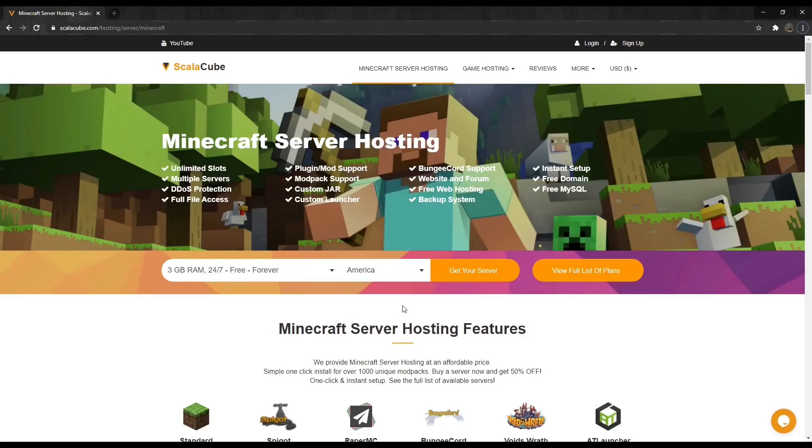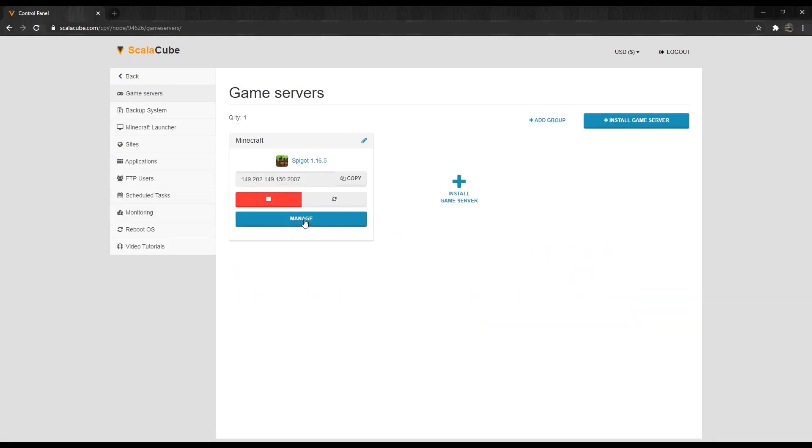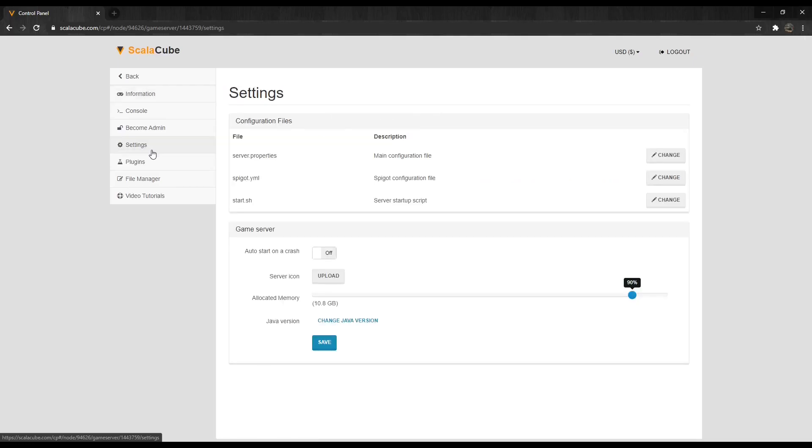The first step is to go to Scalycube.com and log in to your account. Click on Servers and then Manage Server. Click Manage again. Find Settings on the left tab and enter it.